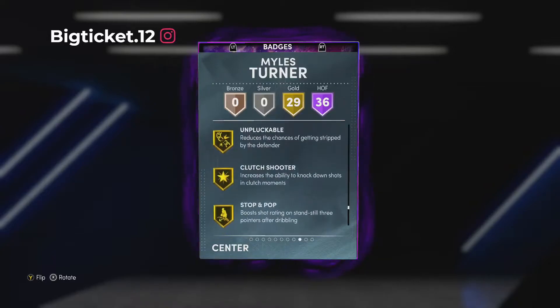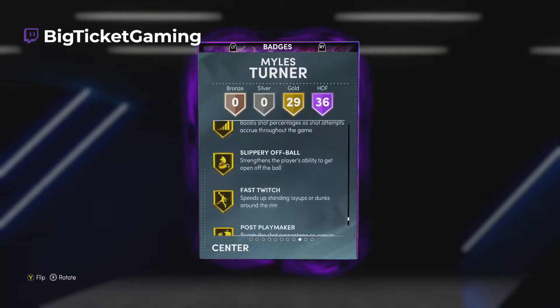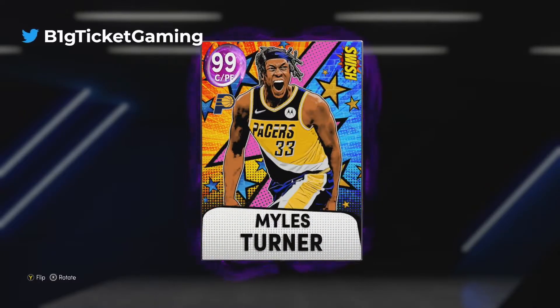Gold badges include difficult shots, acrobat, brick starter, glue hands, pickpocket, pick dodger, blinders, circus threes, fade away chef, pro touch, rhythm shooter, bailout, unpluckable, clutch shooter, stop and pop, mouse in the house, bullet passer, ankle braces, slippery off-ball, fast twitch, post playmaker, triple threat — so far so good for Miles Turner.